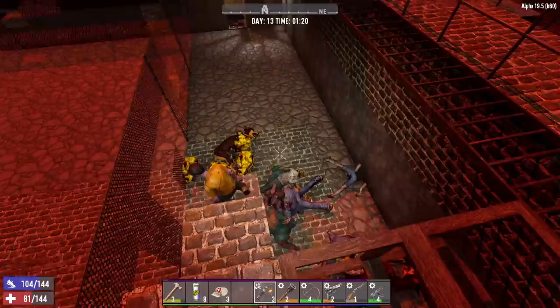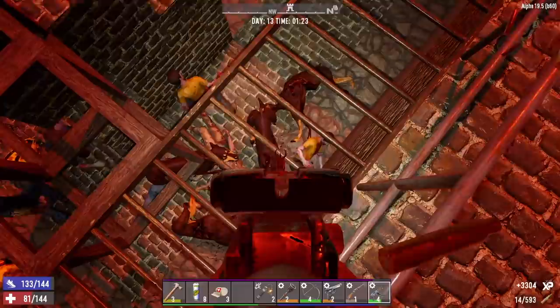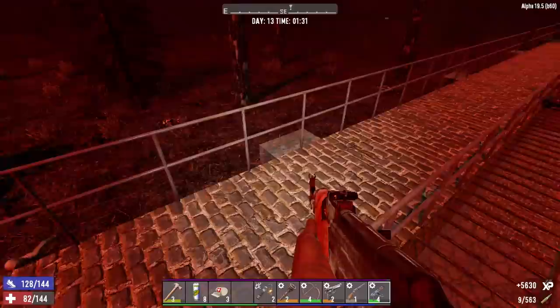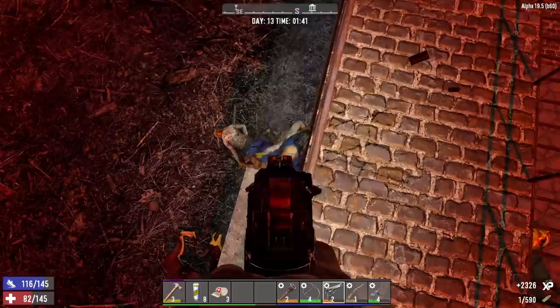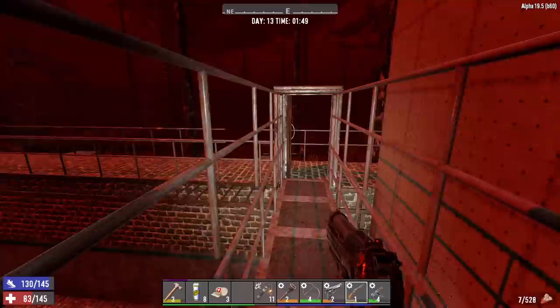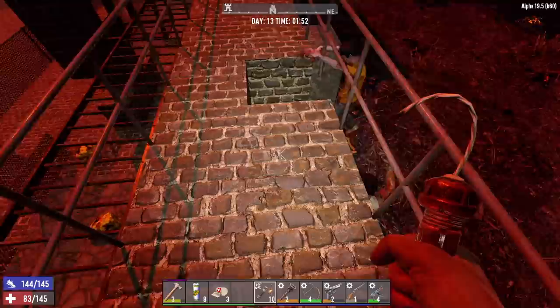Let's get a pipe bomb down there since we got a little group. There we go, that guy fell. We are looking alright. Even without a way to get to me they still seem to be piling up in this general area, so that's not bad. What the hell — there's a way in, why are you attacking my wall? Let's grab some more pipe bombs. I don't know where the desert is so until we can mine oil shale I don't want to be making molotovs. Oh my god, look what they're doing — these crazy fucks are making their own way up to me!